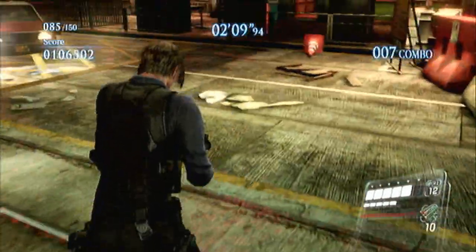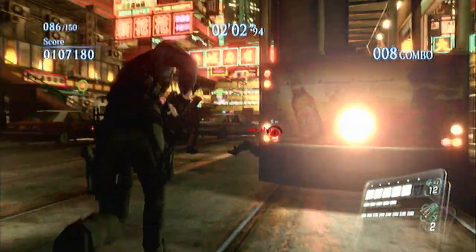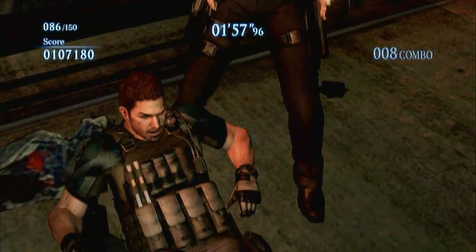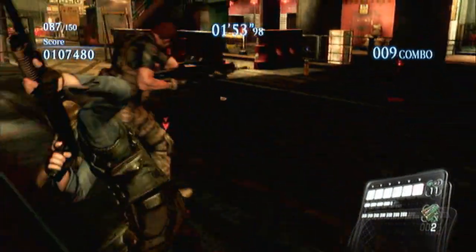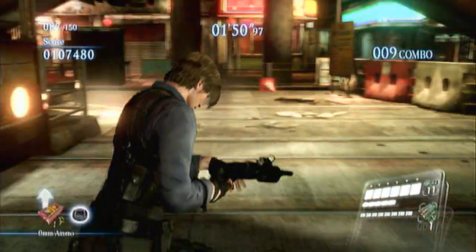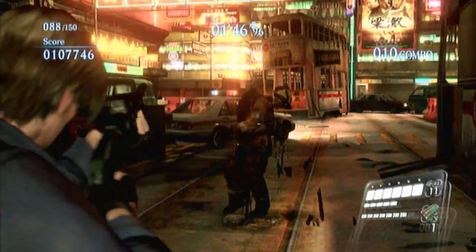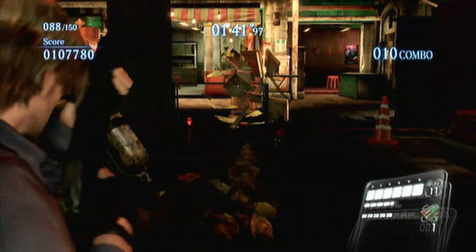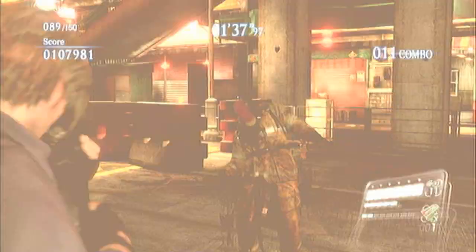Also, counterattacks — I've really had a bit of a problem with counterattacks in this game. The game doesn't designate what is a counterattack and what isn't. If you're going into melee somebody and they just so happen to be swinging an object, you'll do this counterattack. But it's not easy to chain them — there's a certain trophy or achievement which wants you to chain it three times in a row. It's extremely unpredictable, and I think that's something Capcom needs to fix.